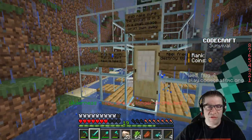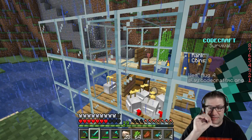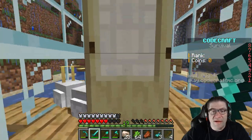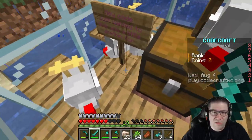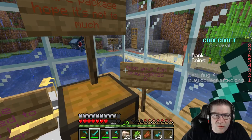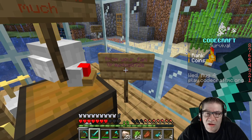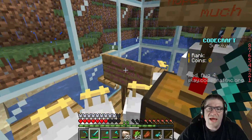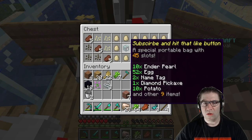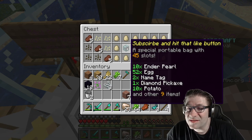I don't know how you get your chickens to go upside down, but that is awesome. Upside down chickens — I don't know if that's a thing, somebody let me know down in the comments. Anyhow, let's open this up. Oh, what do we got? Hey Code, just wanted to give you a little something, a care package, hope it's not too much — from your fan gray dog and sheriff billy as well. Let's take a look, I don't want to break anything. Subscribe and hit the like button! A special portable bag with 45 slots.